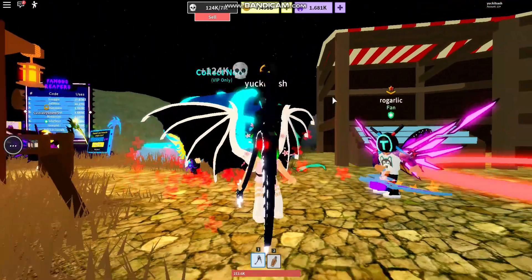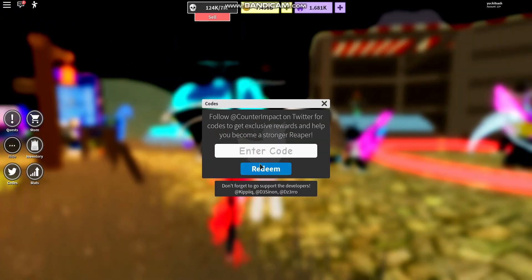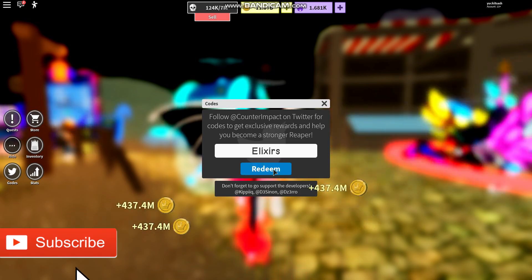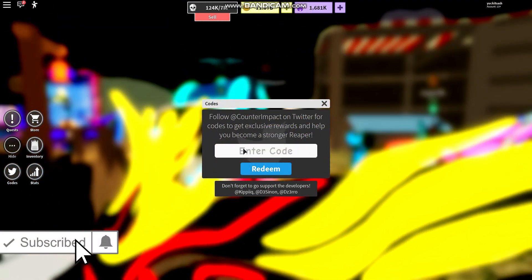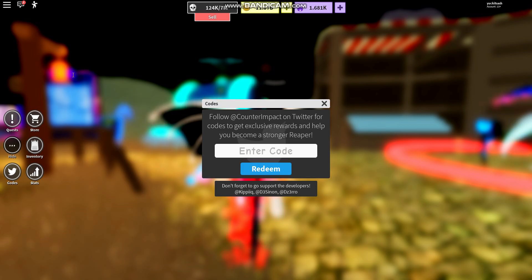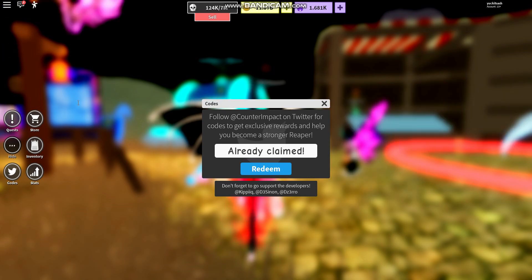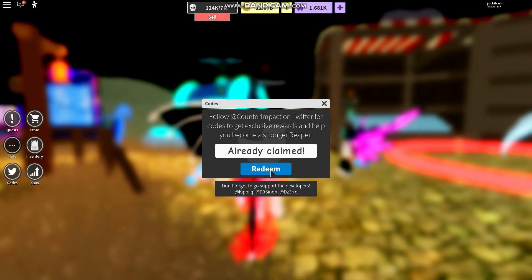In this video I'm going to be giving you all of the codes for Reaper Simulator 2. The first code is 'alexis' — click redeem and that should give you a bunch of coins. Then we have code '10k special' — click redeem. Then code 'sub to JojoCraft' — redeem. And code 'gaming down' — redeem.